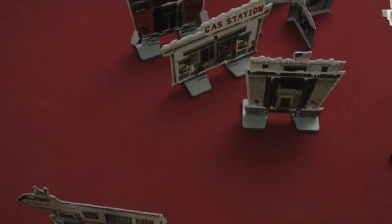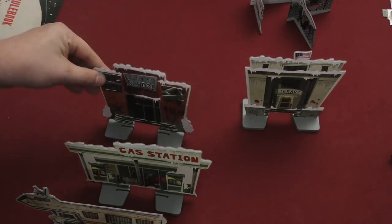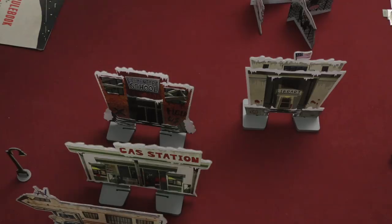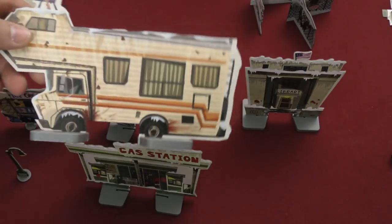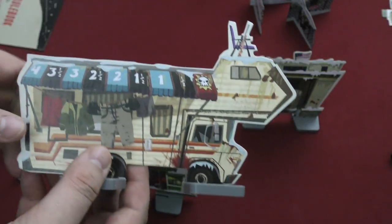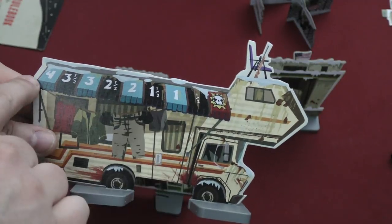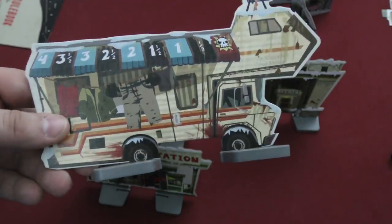You're going to be taking terrain and placing it around the table. Here's the gas station — it has these plastic feet. Here's an elementary school. There are also light posts and a delicious ice cream truck. The thing that matters most is the RV, because in the RV you're also going to have a tracker keeping track of how many zombies are going to be coming out at night, and also how many turns. You have a day and a night turn, and if you don't accomplish your goal by the end, you will lose.